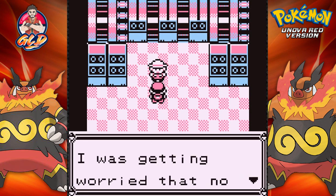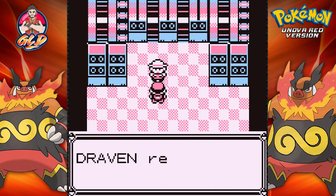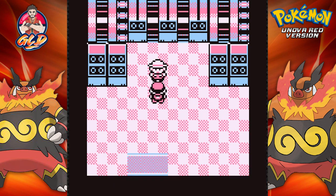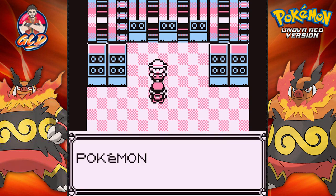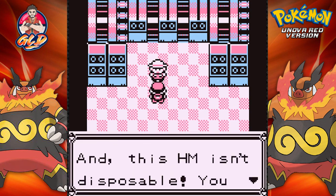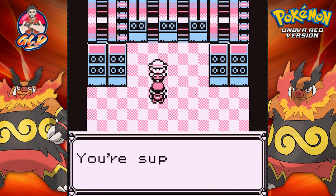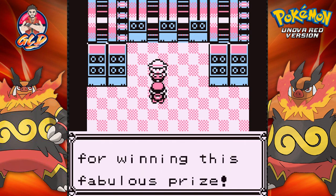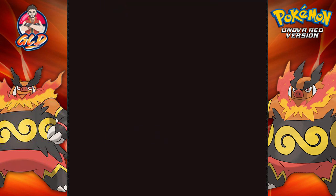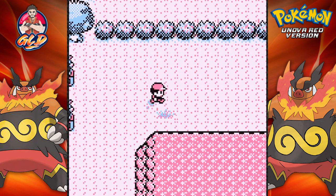Yes! You're the first person to reach the secret house — I was getting word that no one would ever win our campaign prize. Congratulations, you have won! And look at that — HM03, it is Surf! A Pokemon will be able to ferry you across the water, and this HM isn't disposable so you can use it over and over again. You're super lucky for winning this fabulous prize, Gravy!